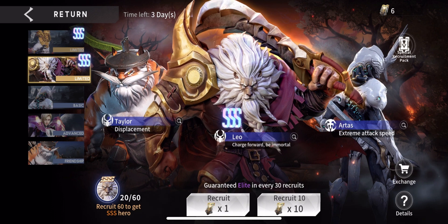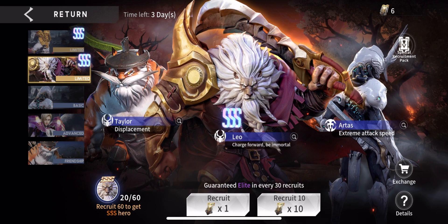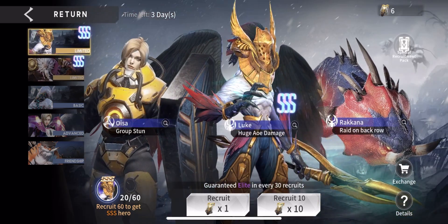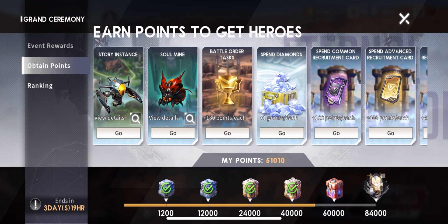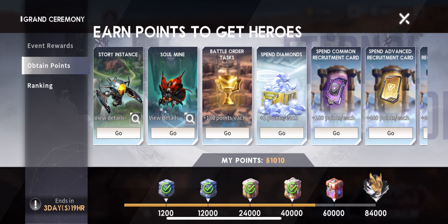First up, I want to pick up Leo. I'm 34 limited tickets away from getting my first copy of Leo, and right now I'm still trying to figure out how I'm going to get those 34. I'm going to show you how I'm going to pick up Luke here — I'm not going to put any limited tickets towards him, I'm just going to get him from here.